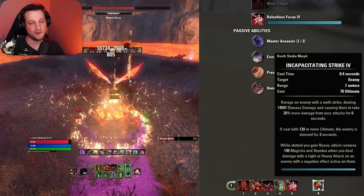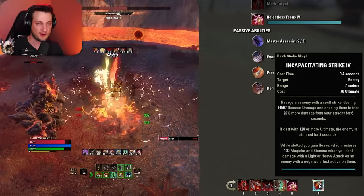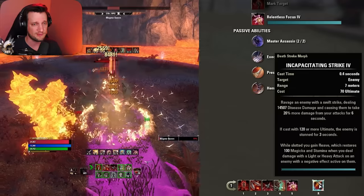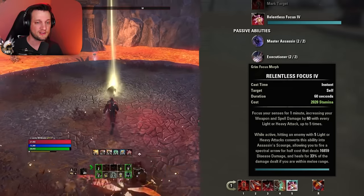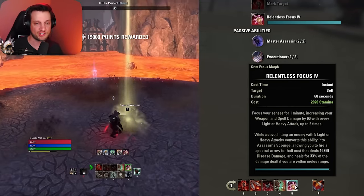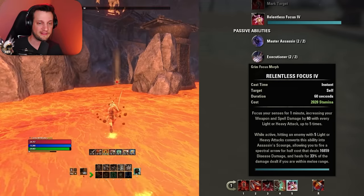You'll fire it off and then get your ultimate — Incapacitating Strike. It's going to do massive burst damage and also give you a 20% damage buff for six seconds. After you use the skill, you do 20% more damage, which is huge. So what you want to do is use Relentless Focus right after you use Incapacitating Strike — fire off those five charges you built up right when you have that 20% damage boost.